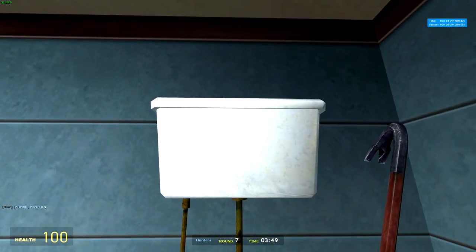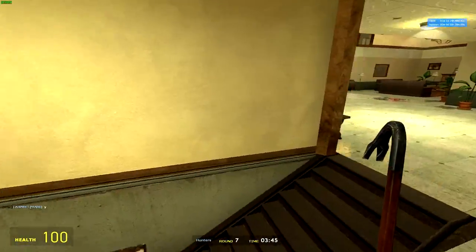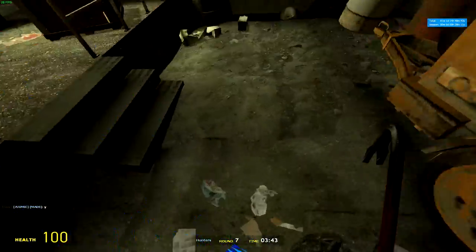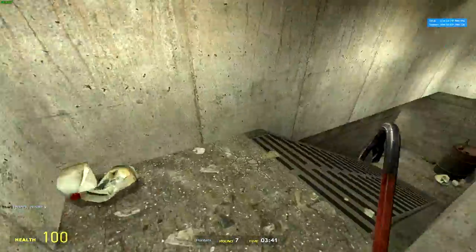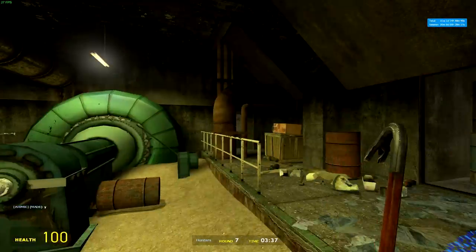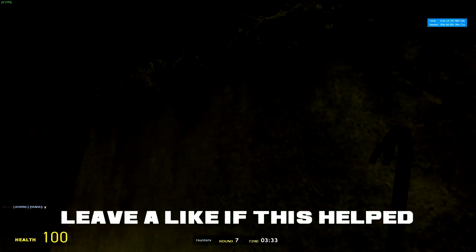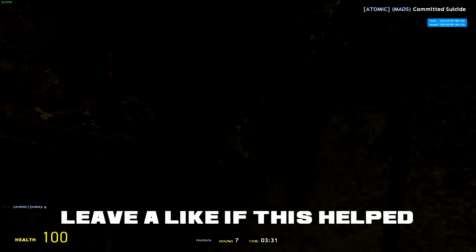There's one just in the toilet top here. I'm going to jump to get it. The last one is down here. Go through this - it's right down the bottom of the basement. And it's not that end, you'll want to come up to this end. Just up here, this area, is a button.